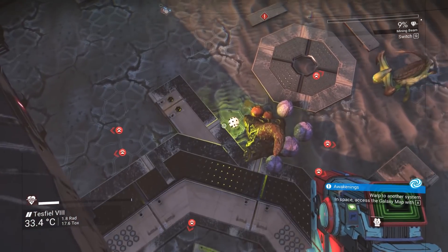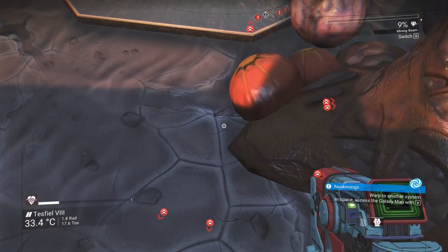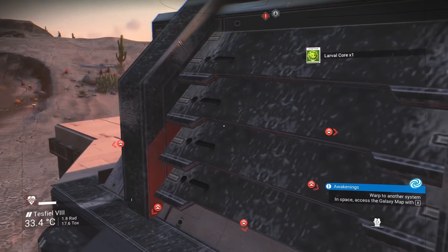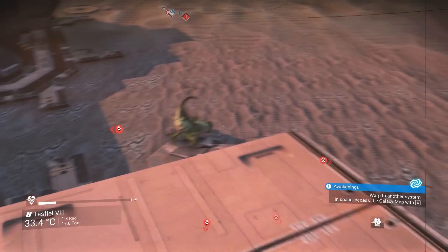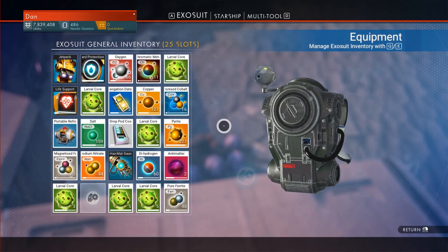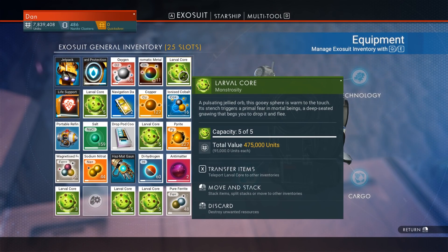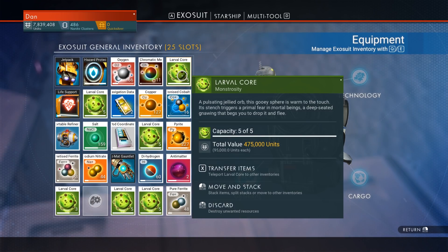The eggs will respawn after a reload and a set amount of time, so farm away and enjoy being an intergalactic king. Some tips: make sure you have enough oxygen and carbon on you for when you farm to recharge your suit and mining beam, and if you're on a hazardous environmental planet, bring enough sodium. Other than that, nothing else is needed.